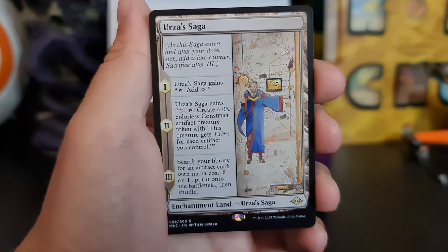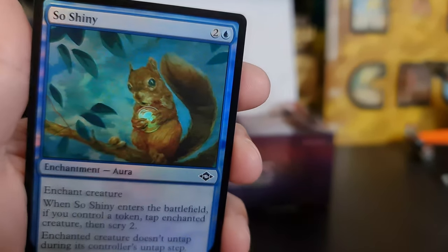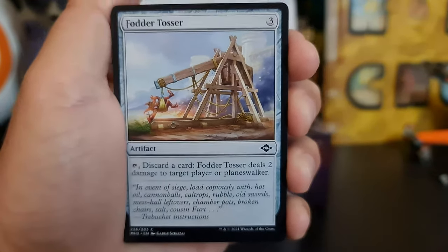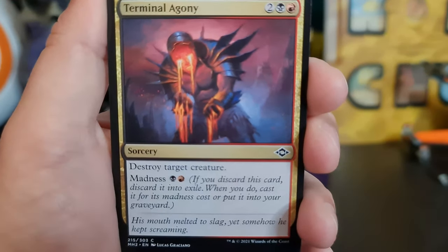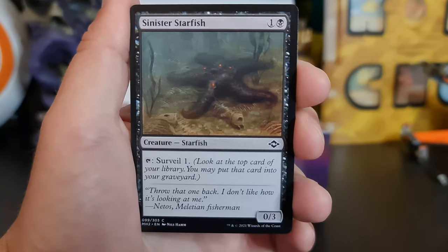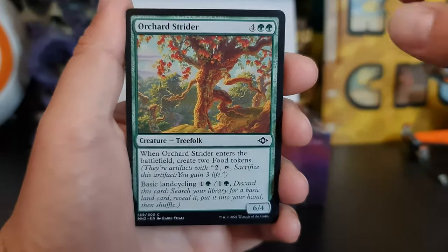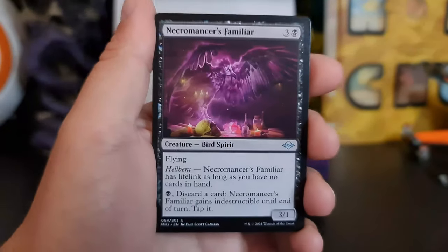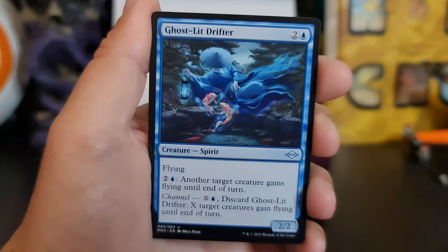Oh, so shiny — very nice. So many squirrel cards! Fodder Tosser — you need that for some of the cards you pull from Strix Saving. So many squirrel cards, I love it. I'm definitely making a squirrel deck.